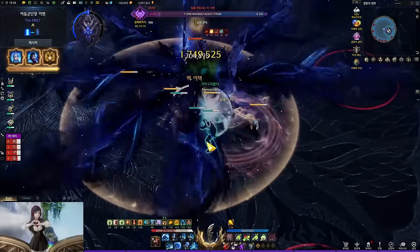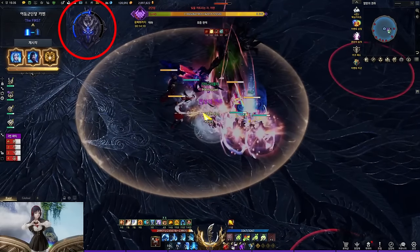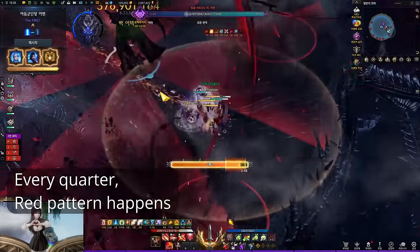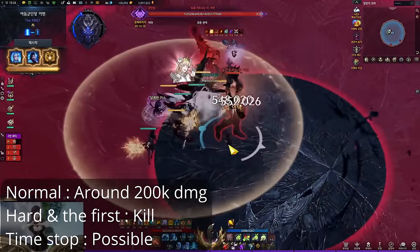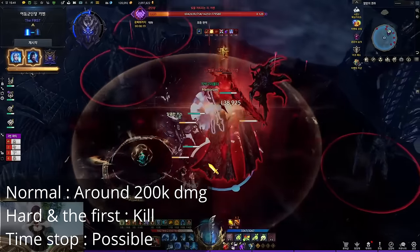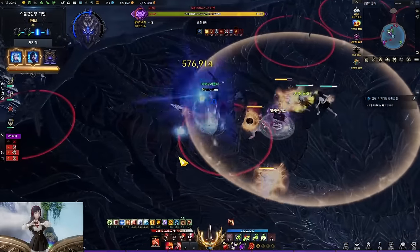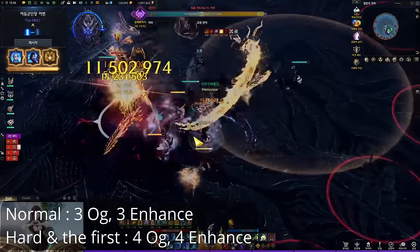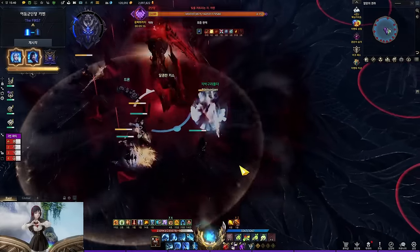Team meter and red pattern: This system has differences between normal, hard, and first mode. There is a team meter on the top left side. In normal and hard mode, the meter fills slowly over time. In first mode, it fills faster. Whenever it reaches 25, 50, 75, and 100 percent, Thaemine does a pattern with a large range of red telegraphs. In normal mode this does around 200k damage, but in hard mode it straight up kills you. You can survive by using Time Stop if you couldn't dodge. There are 3 kinds of patterns in normal mode and 4 in hard mode, plus an enhanced version of each — so technically 6 patterns for normal, 8 for hard. He does either the original or enhanced pattern depending on progress, which I will cover later.